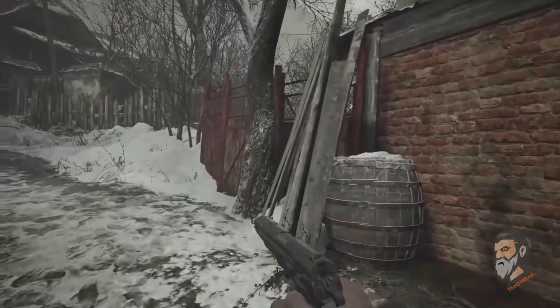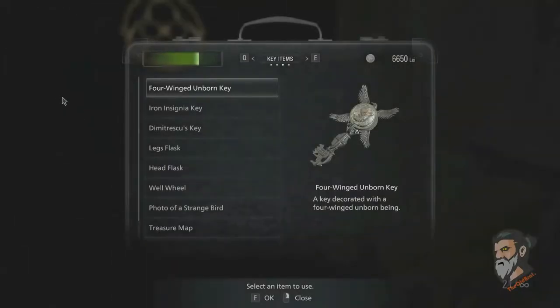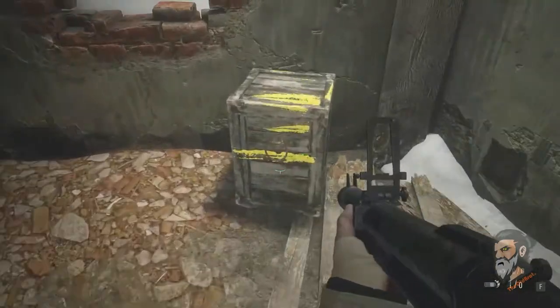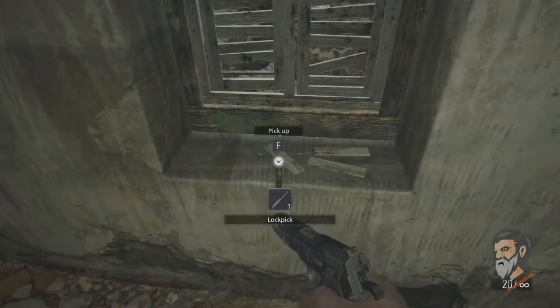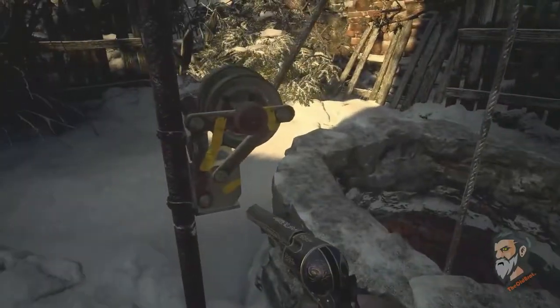The seventh lockpick you will get in the village section. When you open the door for the Moreau section, go a few steps and you will see there is a house on the left that will only open with the iron insignia key. On that house you will get your seventh lockpick.